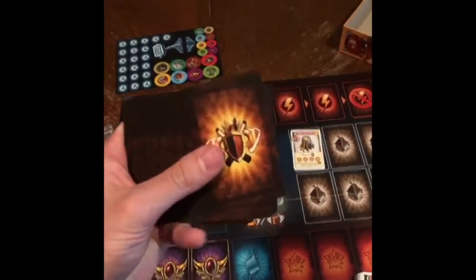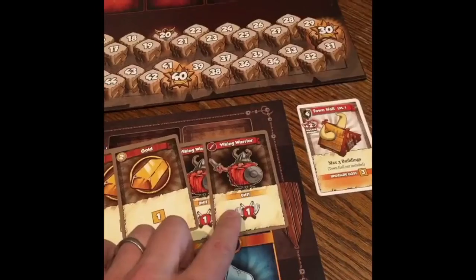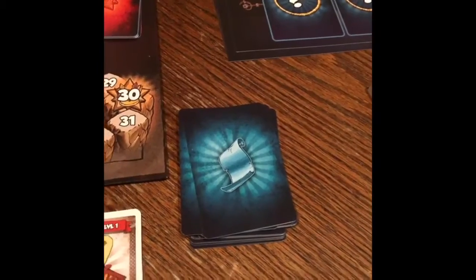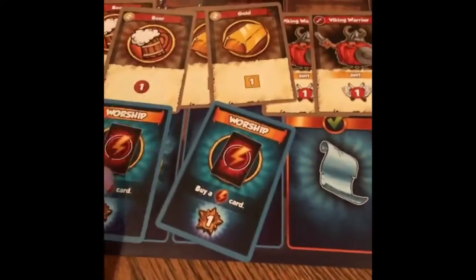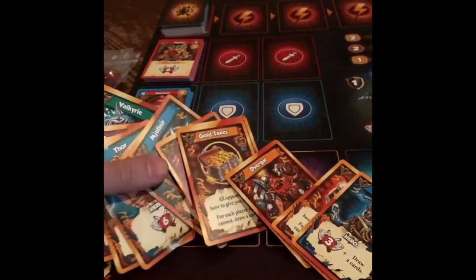And the most important component, the cards. You'll start with six beer, two gold, and two Viking warriors. And the weakest town hall card will go on top. You'll have some mission cards, so you'll start with two of them. These are some divine favor cards that you can gain.